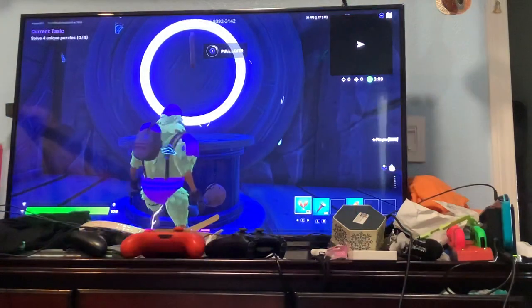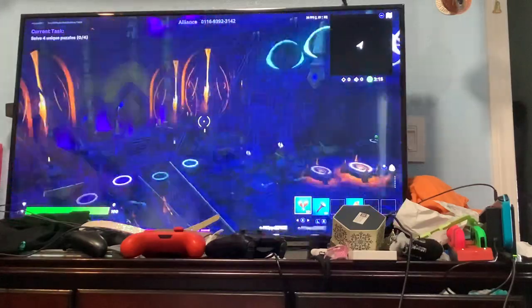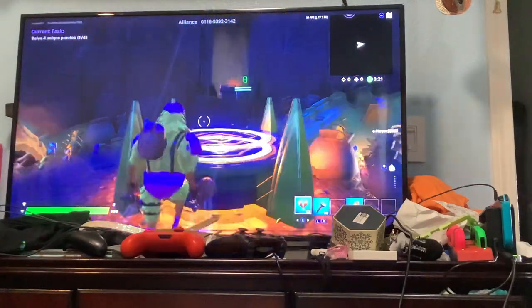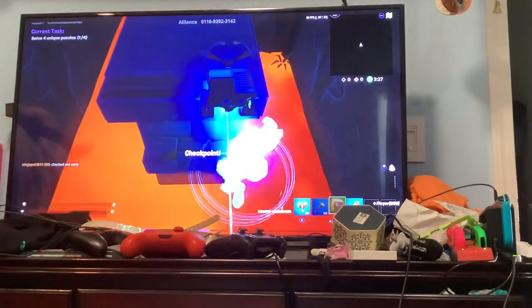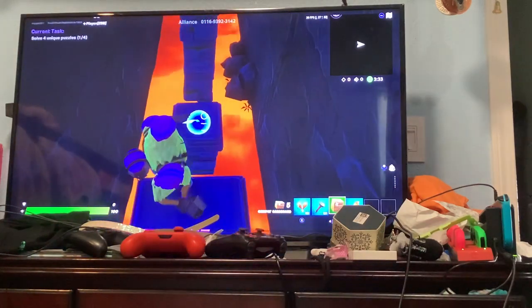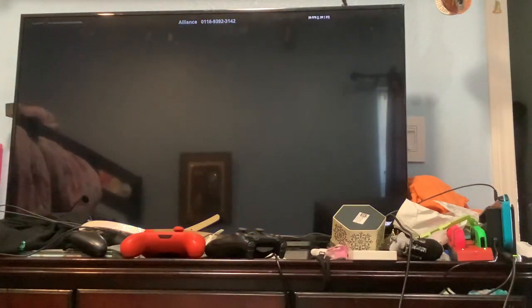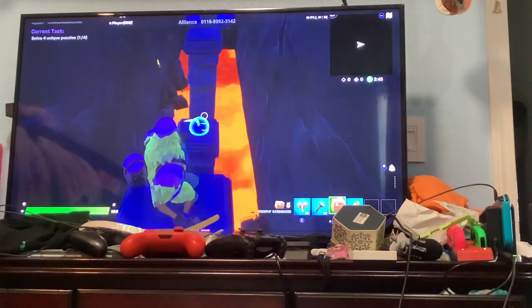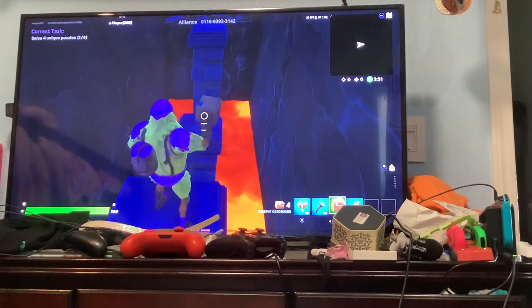Now let's go here, pull the lever, and we should see the ball. Now let's do this parkour right here — you have to jump. Oops, I missed, I jumped too high. Guys, remember to like and subscribe this video. Okay, I made it. Throw another box — if you guys don't throw a box, you guys will die. So you guys have to throw a box in here.